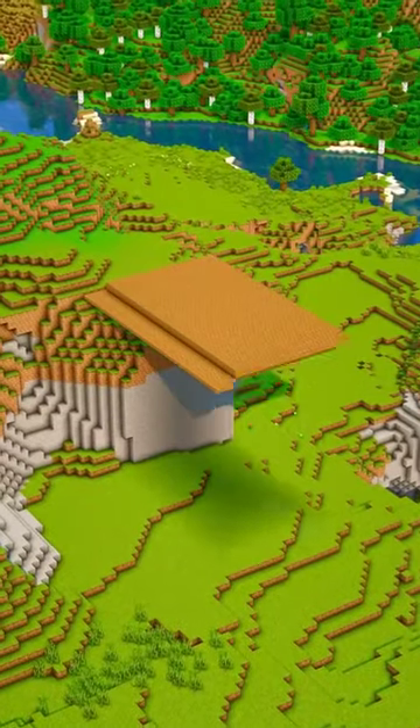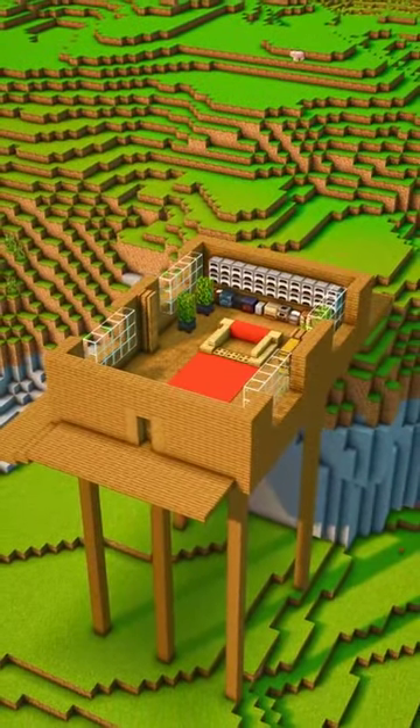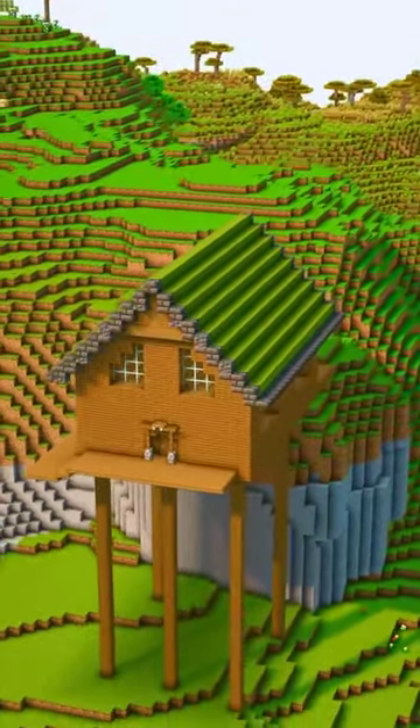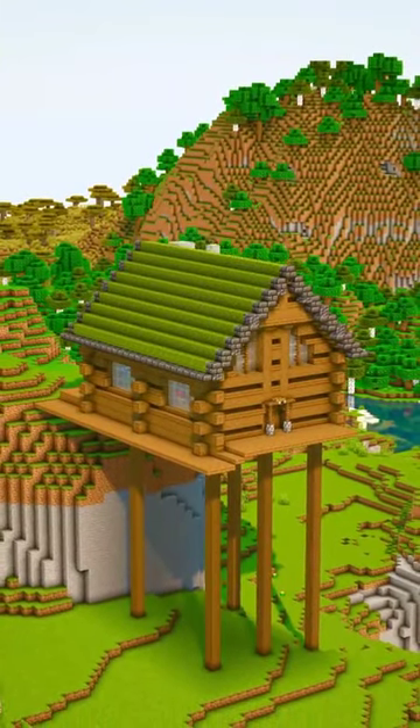You should build a spruce platform next to a cliff, and then build a wooden box with everything inside that you need. You can then add some windows and a moss roof, and once that is done you can start detailing the walls, creating some sort of stacked logs.